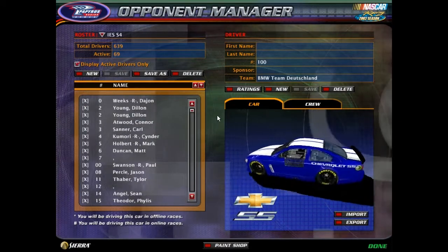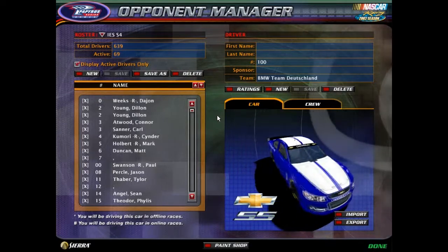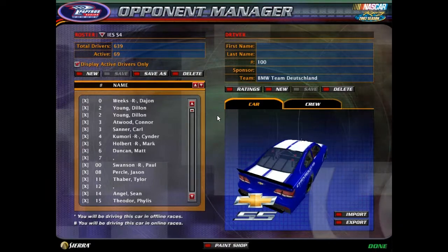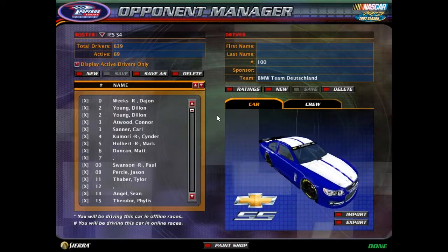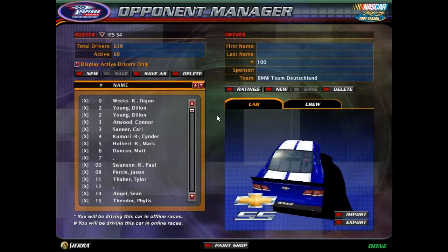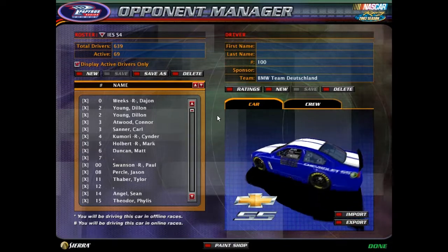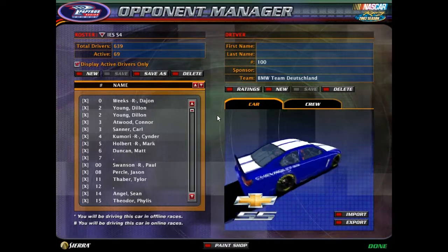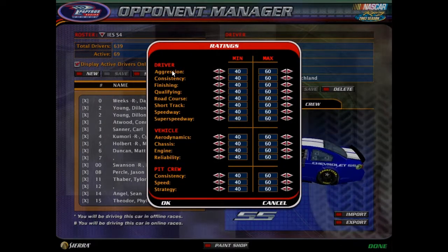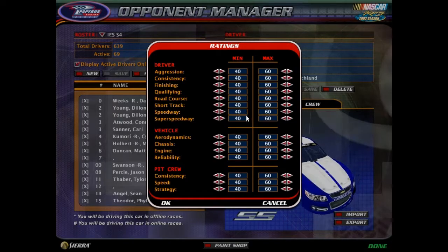Just to reiterate: post your name either on the form or down in the comments. The form is preferred, but if you can't make a post, then a YouTube comment is okay. Put in ratings for driving style and skills by track type — one A, B, C, and D each.